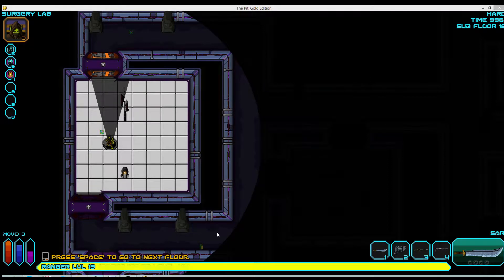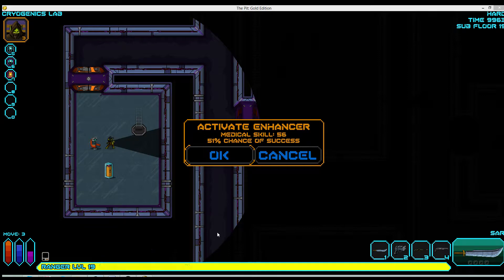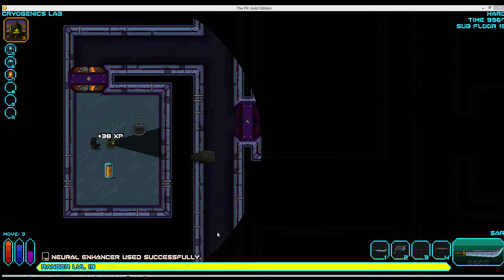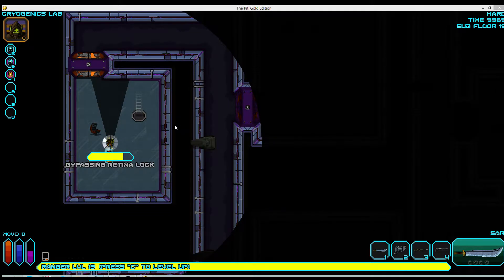This is the Deductor, continuing to play through with the Ranger. Going back to floor 19 — I've mostly cleared out this room, but it's time to take advantage of the item. I used the Medico Chair first, I passed, so now my skills are all boosted.